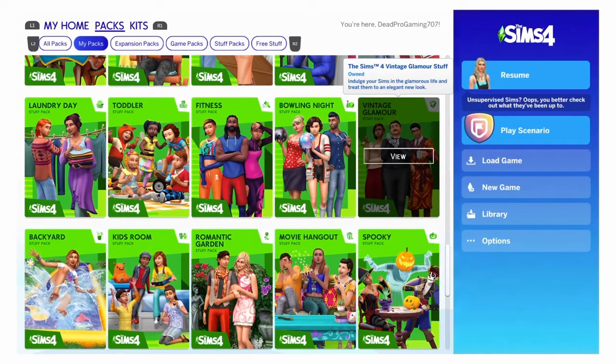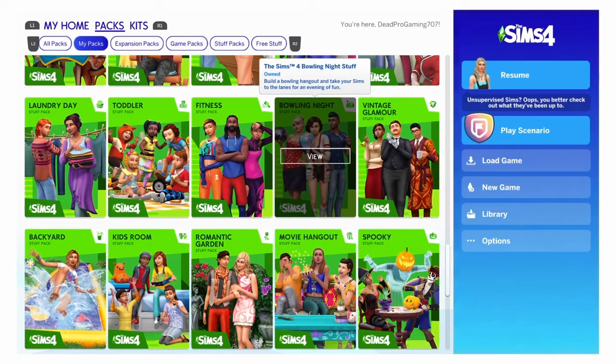Vintage Glamour — I'd say between okay and bad because I really don't use it that much. I may use some of the outfits but besides that I don't really call butlers and stuff. Bowling Night Stuff — I think this is a good pack to add more stuff for your sims to go out and do. You can probably make your own bowling ring or upload one from the gallery, and there are some cool elements you can do with it.